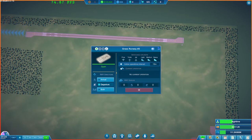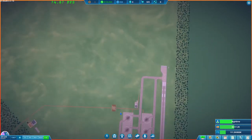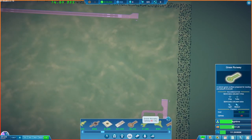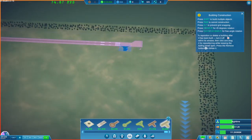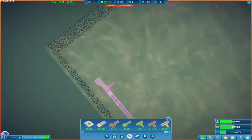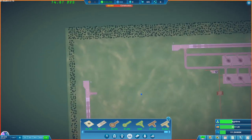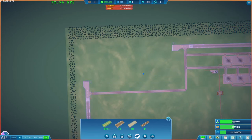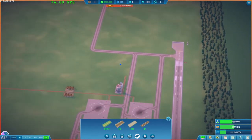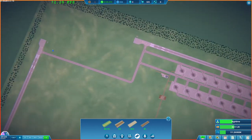It can accommodate plenty and now we just need to make sure that we add the runway exit entry thing. We'll do that. That is pretty good and now what we need to do is add some taxiways and then we can kind of start it like that. There we go. I think that's a good starting point.